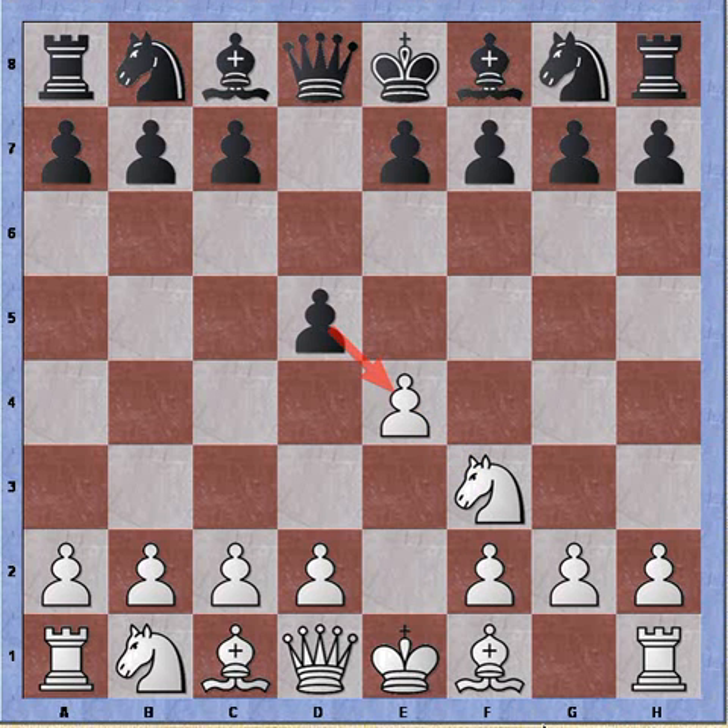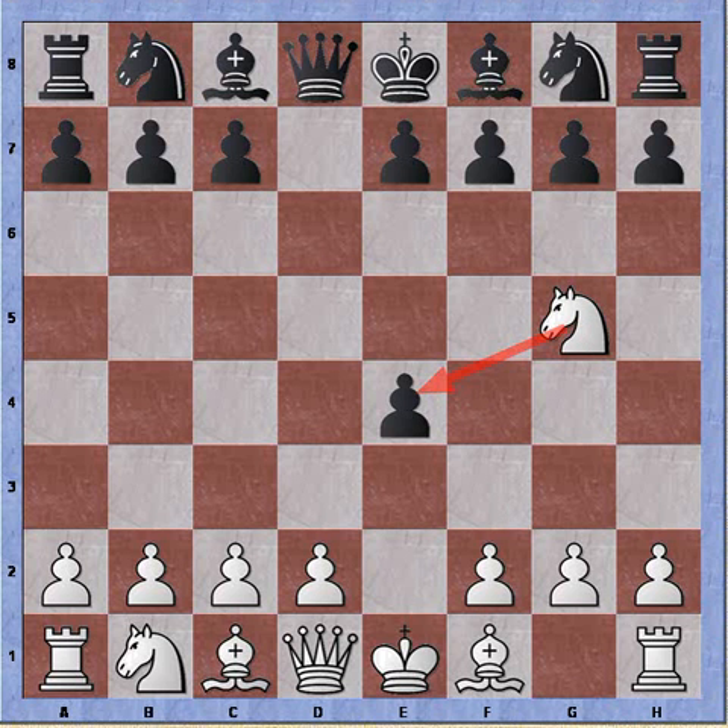So what's the point? Pawn takes pawn, and now knight to g5. Knight to g5 serves two purposes: first, we're immediately trying to counter-attack on e4; second, the knight is attacking the weak square on f7.